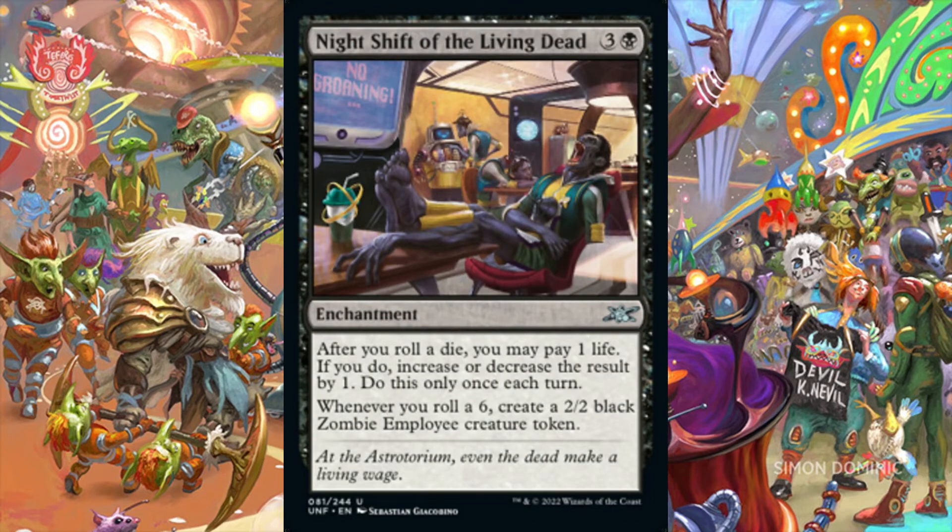Night Shift of the Living Dead is an enchantment for 3 and 1 black mana. After we roll a die, we may pay 1 life. If we do, we increase or decrease the result of the die roll by 1. We can only activate this ability once per turn. Whenever we roll a 6, we create a 2/2 black zombie employee creature token. Any EDH deck with a dice-rolling theme gains a lot of value by adding Night Shift of the Living Dead, if the deck has black in its color identity. This card provides 0 value outside of a dice-rolling build.